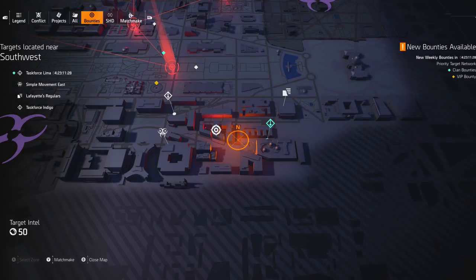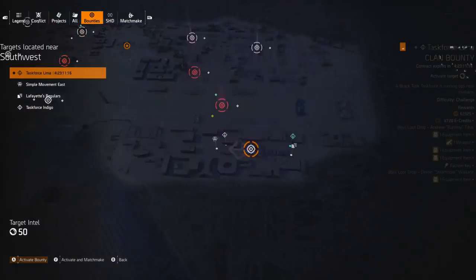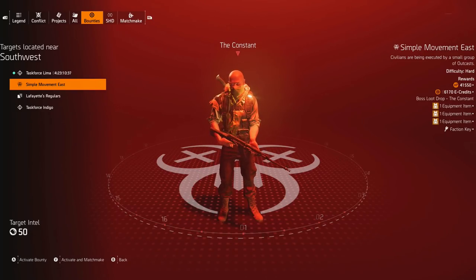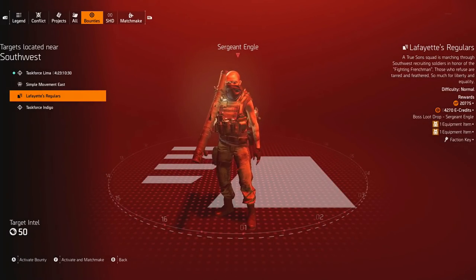Number 3 is going to be the bounties. These go all the way up to heroic — they can become really tough, but there's plenty of them and they give a decent amount of loot. In the southwest region there are 4 different bounties. The challenging one gives XP, a faction key, 4 high-end equipment drops, and a weapon drop. The hard one gives 3 equipment items, a faction key, and some credits. The normal one, which takes maybe 2 or 3 minutes, gives 20,000 XP, 4,000 credits, 2 equipment items, and a faction key.